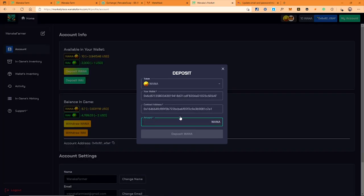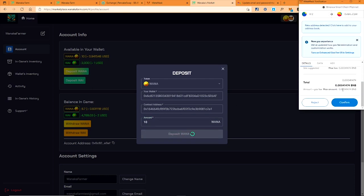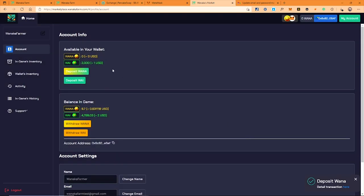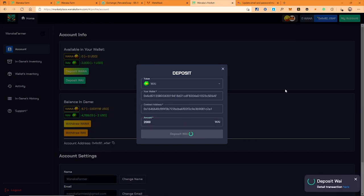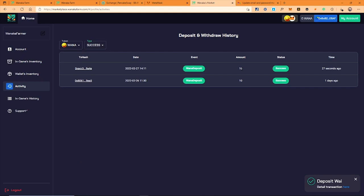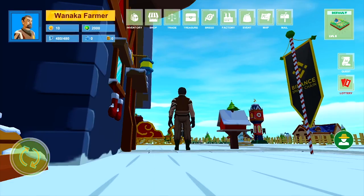Now I will deposit the WANA and WINE to the game. This money is to open the land plot and buy the seeds in the game. I have done the depositing. Let's login into the game to see how it's going.